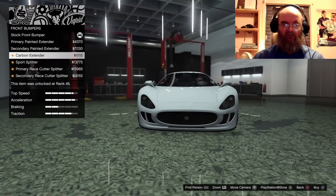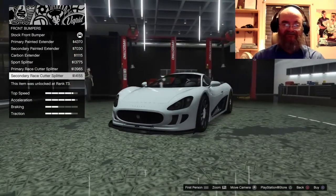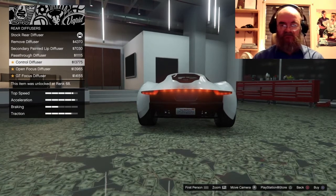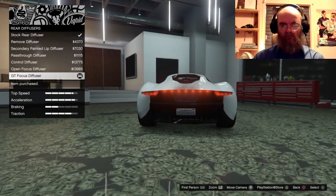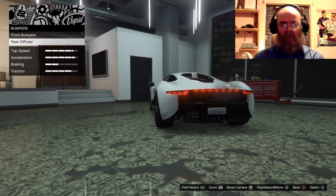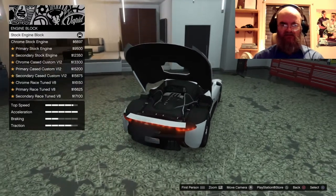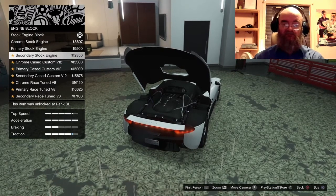I've got quite a few cars in this garage. Here we have the rear bumpers — actually, there's no bumper option, just rear diffusers. I love that tail light though. This car doesn't have spoiler options because the spoiler is automatic. There are several different options for the engine cover and engine compartment.